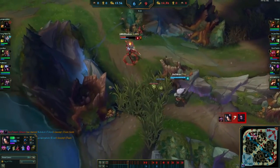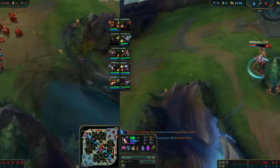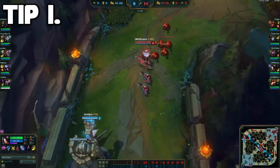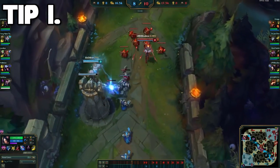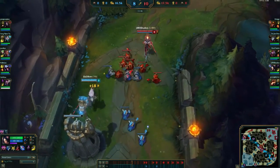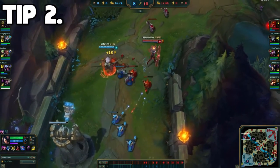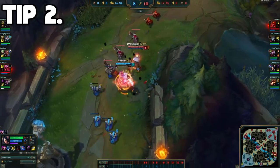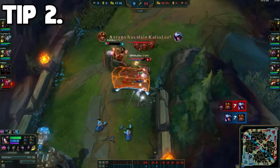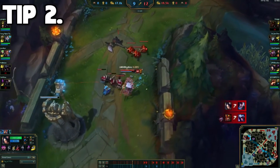Now that I've given you the information to prepare you to fight, how do you maximize your potential on Aurelia? The first tip is to max your W first, followed by Q, E, and R when possible. This is due to the shred potential of your W and the nice sustain it provides in lane. Tip number 2 is that levels 1 through 5, before you hit 6, are when Aurelia is weakest. Take advantage of your level 6 power spike that comes with Sheen — once Sheen is bought and you are level 6, you become extremely strong in duels, so hop onto your enemies and grab yourself a kill.